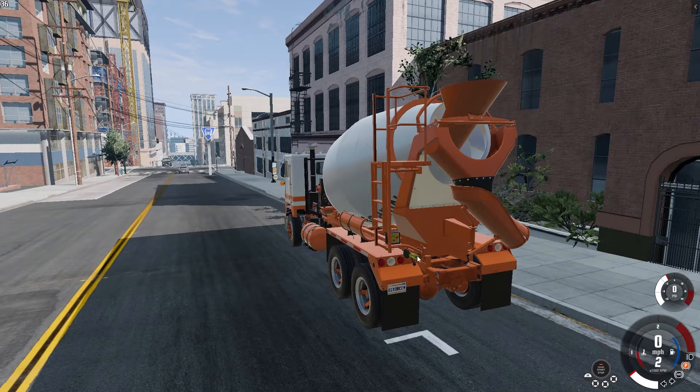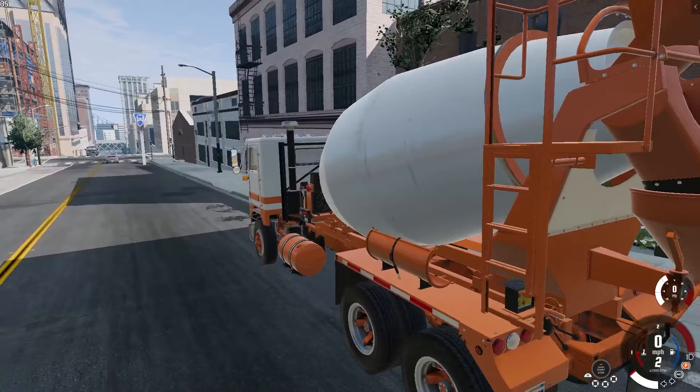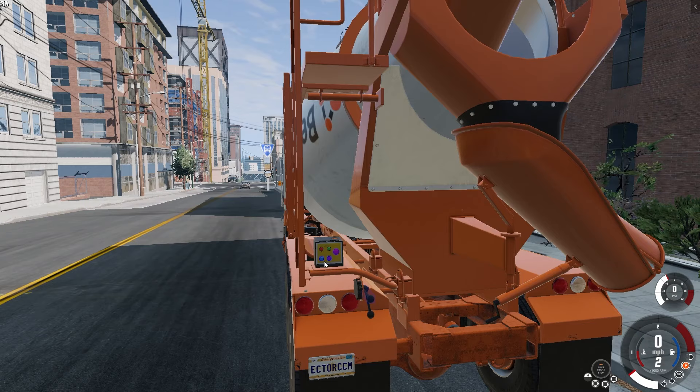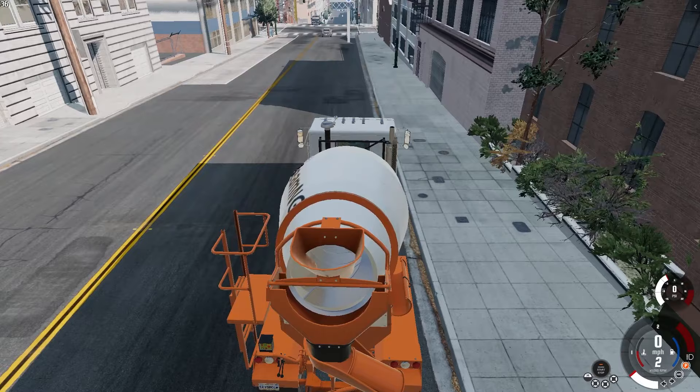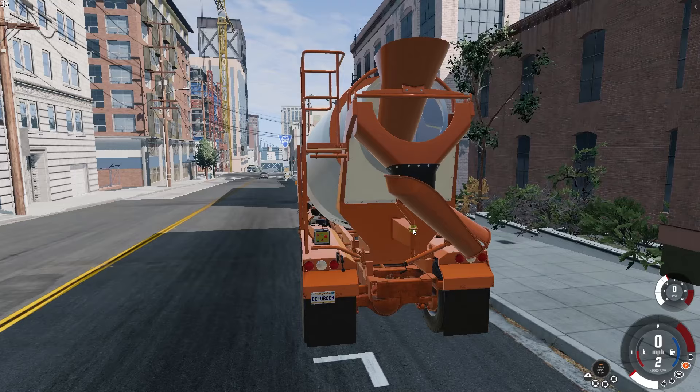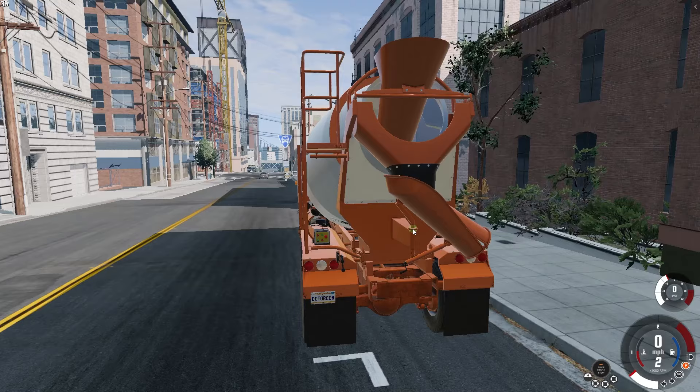The cool thing about the cement truck is that it actually functions, which is pretty neat. It took me a little while to figure out — either because I'm slow or it's just a little tricky. You do this one first and then that's going to spin it. If you want it to spin the other way, you hit it again. Unfortunately, as of right now you can't really have fluids in BeamNG — that's just not how the physics work — but I'm sure that's something they're trying to implement.